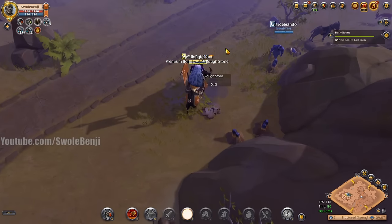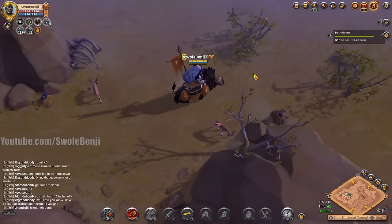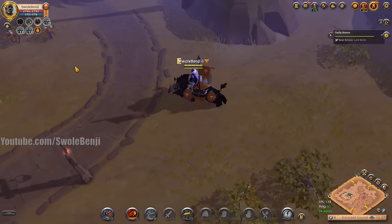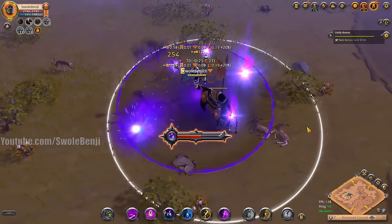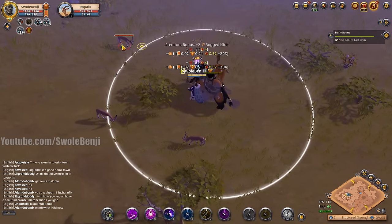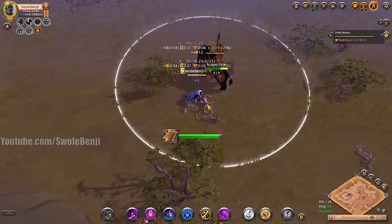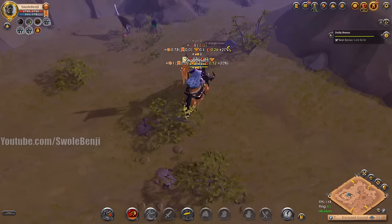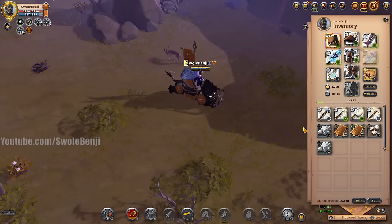Found another player wearing plate armor — stop it! You're not a tank, and you're not in a guild to tank for. In plate you deal 500 item power less damage than in cloth, or two to three hundred less than leather. If you're going to PvE, do it in cloth. If you're going to PvP, do it in leather. If you're going to tank, do it in plate. Read how the game works!